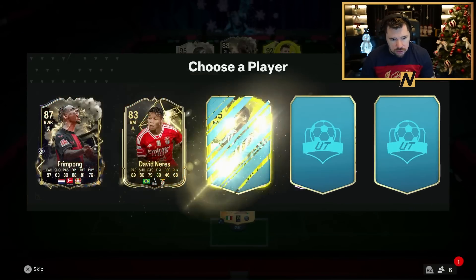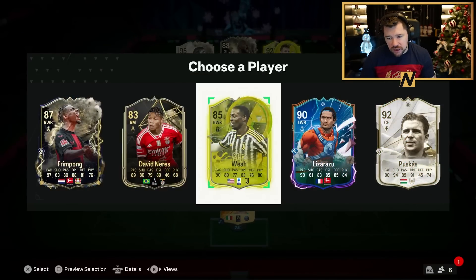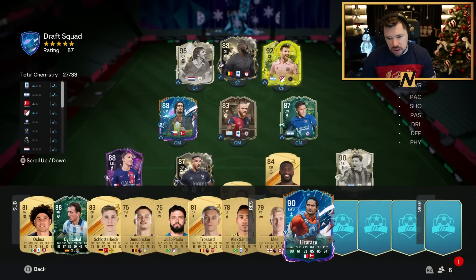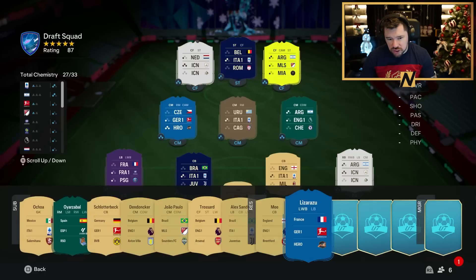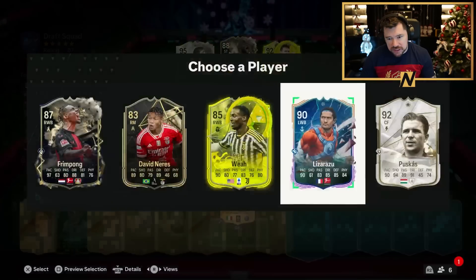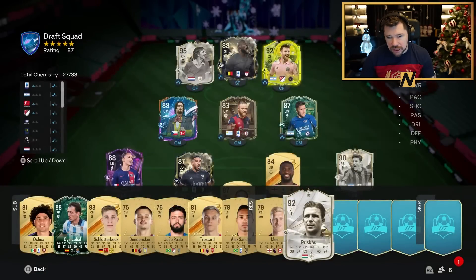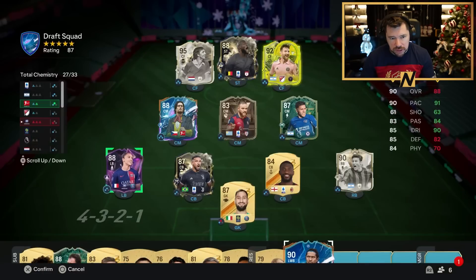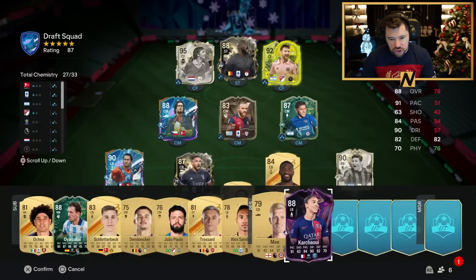He goes in there. Then we see Rimpong Weyer again and Vicente Lizarazu appears. I kind of wish I'd taken Eder Militao. My attack — my front three — is good enough. We're going to take Lizarazu, put him in at left back, and keep Karchawi for the bench.